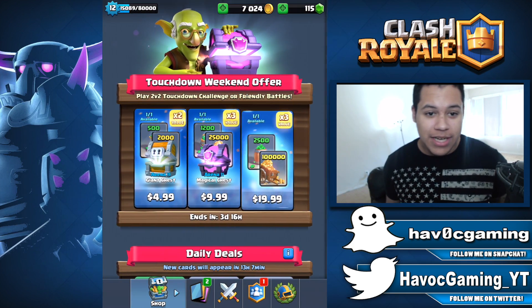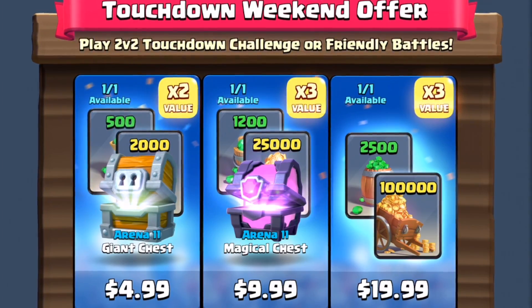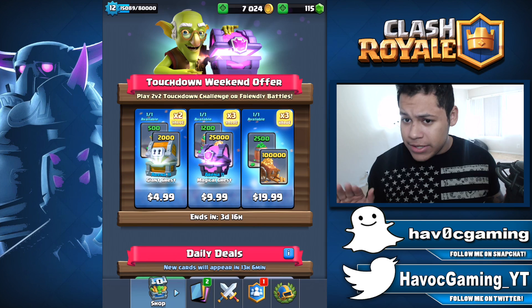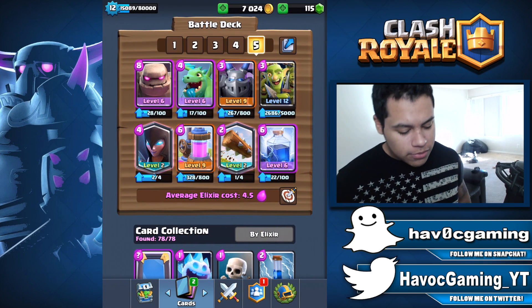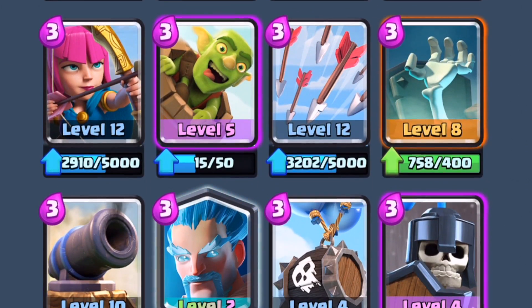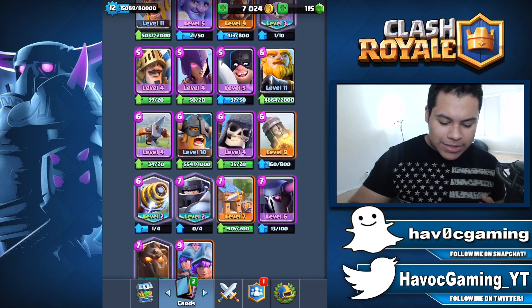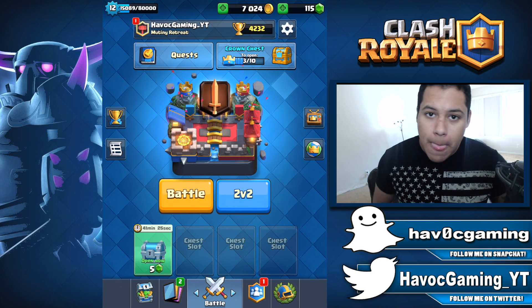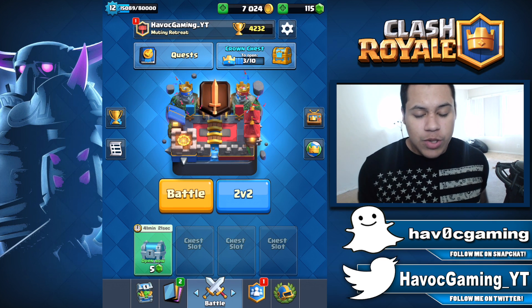There are some packs in the shop that I wanted to go ahead and buy today. We have the $5 pack, we have $10, and then we have $20 that has some pretty decent gold. And if you guys don't know me, I have a lot of cards that need to go to the next level. I never have gold — I'm always broke. So yeah, these packs are definitely something that I want to go ahead and get.